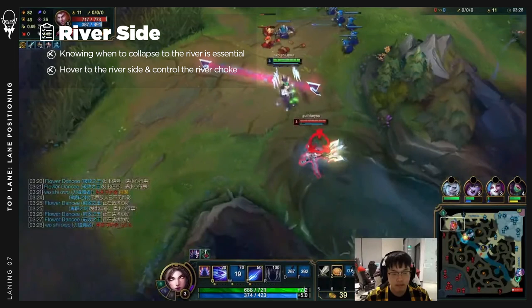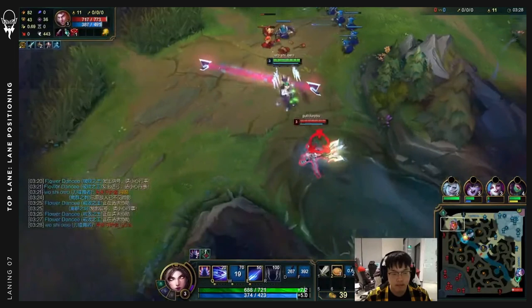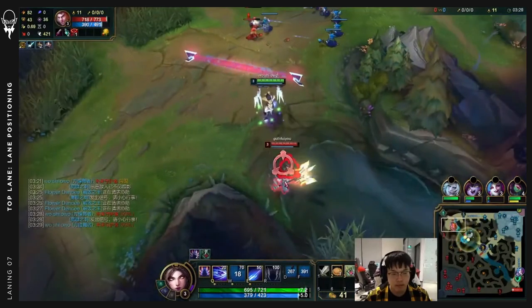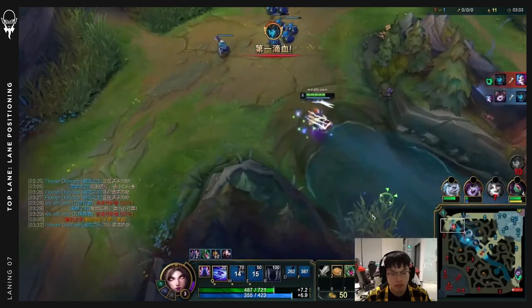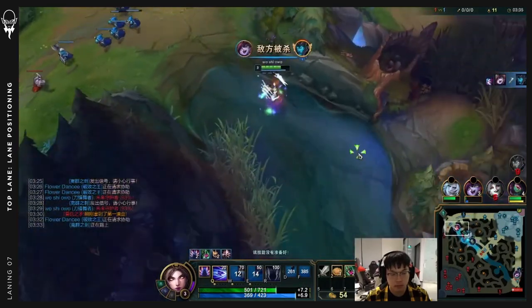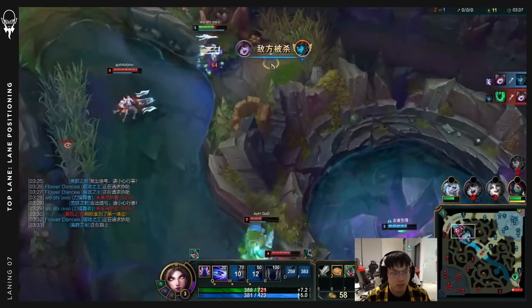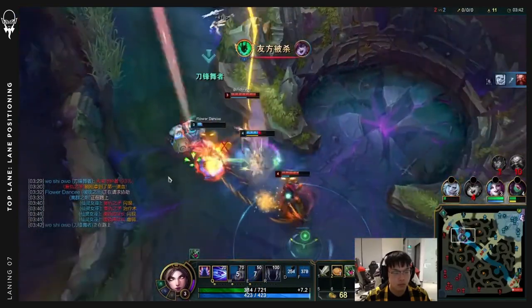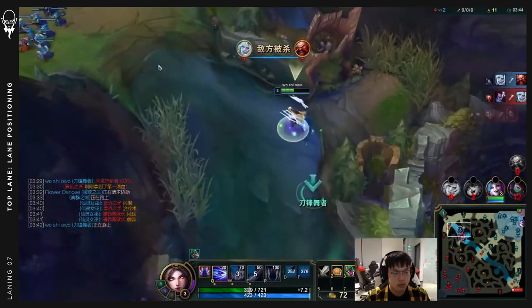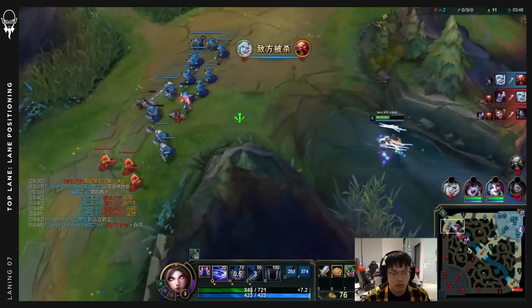The choke is a double-edged sword. Let's say you're Jayce — if the opponent's wave is pushing and you move to hold the choke, Irelia can push the wave and cut you off from getting back to lane. Once you move out into the river, like squeezing toothpaste out of a tube, you can't get back in. Here Jayce completely gives up the wave to move first to the river skirmish, even though Irelia is stronger in lane due to the wave advantage. Jayce's control of the choke and the brush prevent Irelia from influencing the river skirmish.